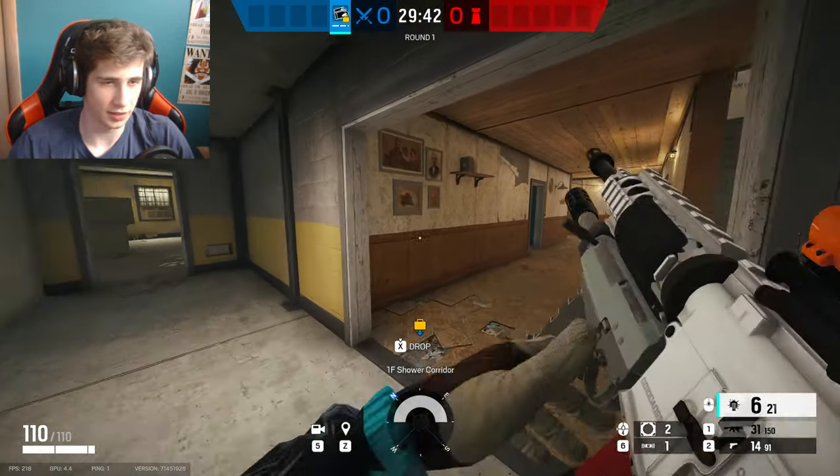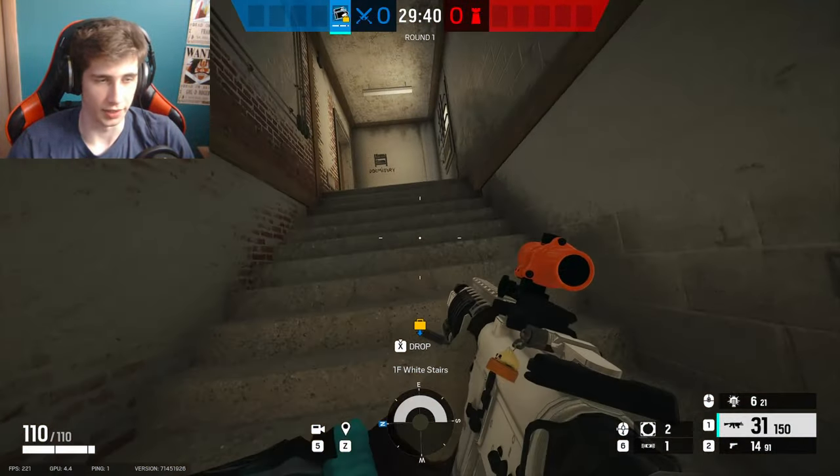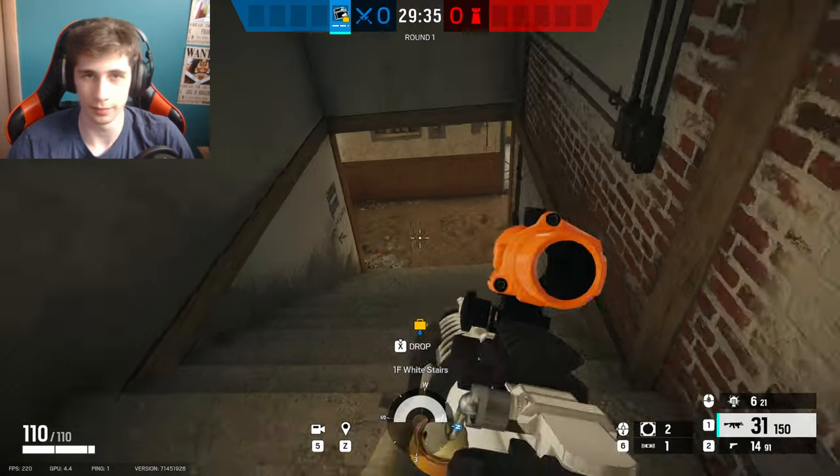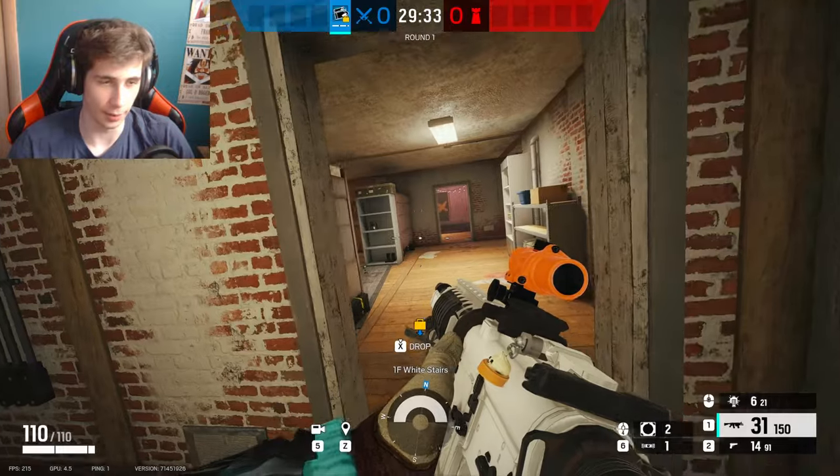I'll just start it here. Right here, we like to call this white stairs. If they're on the bottom, just call it bottom white. Or if they're on top, call it top white.